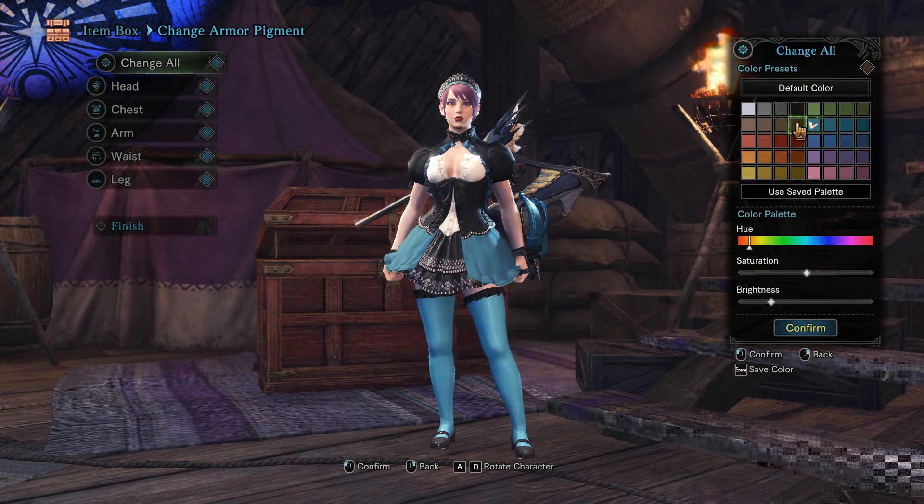By the way, you can change the color of the maid outfit by changing the armor pigment. You can have any color you want by choosing a color preset or changing the color palette at the bottom. There are a few optional variations for the maid outfit.